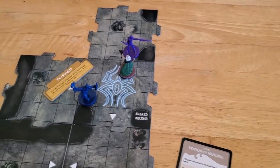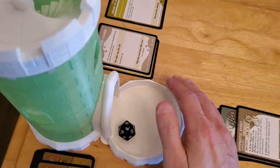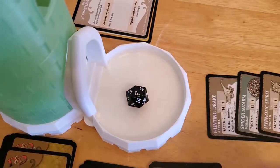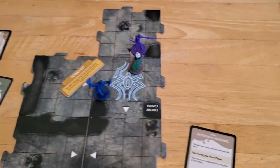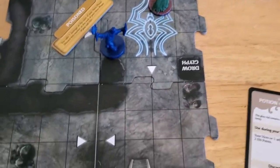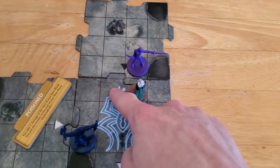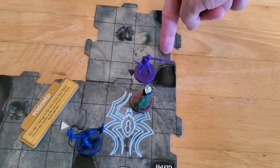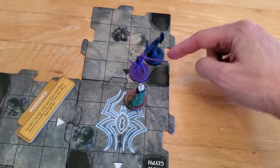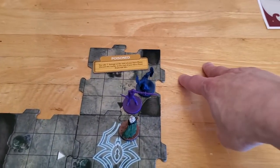Now it's the end of Brunner's hero phase, so he gets a chance to get unpoisoned by rolling — we need a 10 or better. Drop it in the tray and unfortunately he's still poisoned. But now he has a chance to move — his movement speed is 5. We'll have him move: one, two, three, four, five — that way he'll be adjacent to the Drow Duelist. He's on an unexplored edge, so let's go ahead and explore.